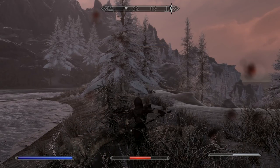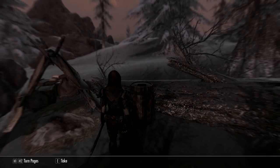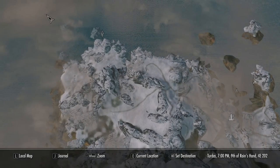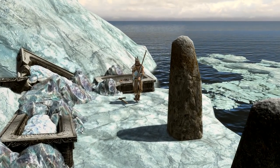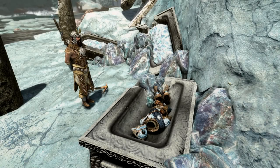You have to travel right across the island, and once you've located the camp you'll probably be attacked. Once you've dealt with whatever attacked you, read the note found on the barrel — it's going to direct you to another island a fair distance away. Once you've arrived at this second island you're going to meet Skyeol, who is guarding a coffin with a full set of Stalhrim armour.